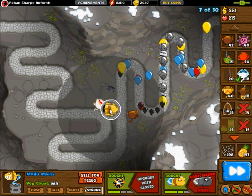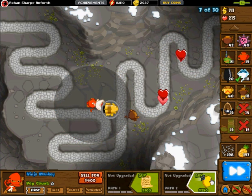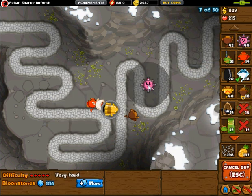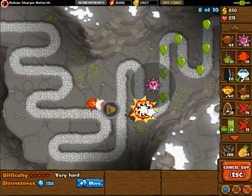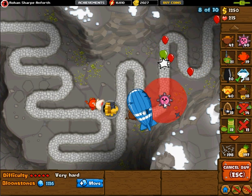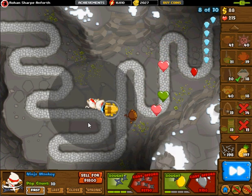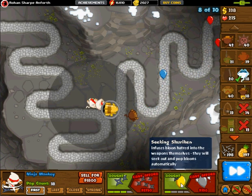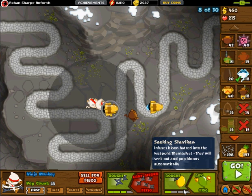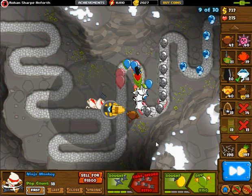Once I get my second bomb tower up, whether it be a cluster bomb or a mob mauler, I go for my second ninja, which I generally put just behind my first one. You can be a bit more lenient with placement of the second ninja. It is always nice to pay careful attention to seeking shurikens, because if you place your ninjas badly for seeking shurikens it will screw you over a lot. You have to be considerably careful about your seeking shurikens.